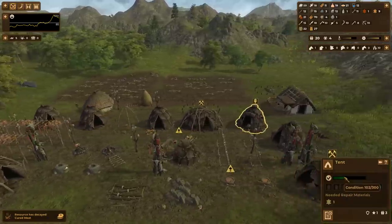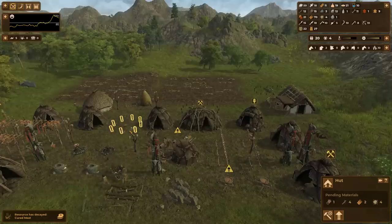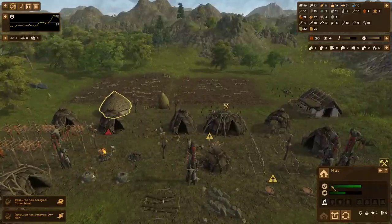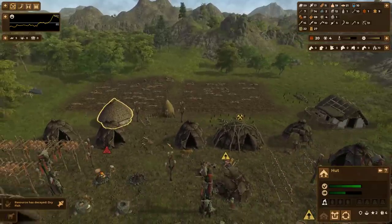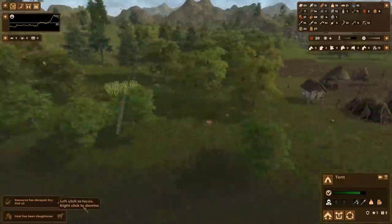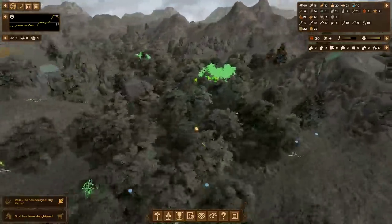Some of the tents that need repairs have a really low condition, so they're the ones I'm upgrading first in order to refresh their condition. As you can see, the huts have a higher durability than the tents. I get warned that my last goat has died — that was absolutely by design.